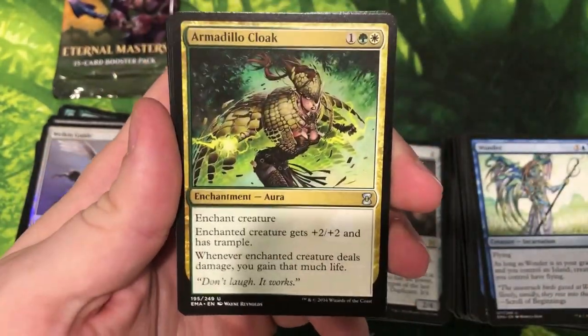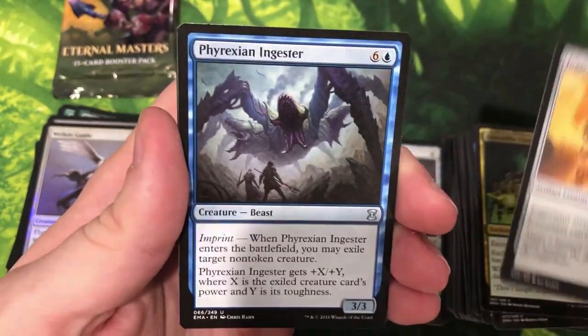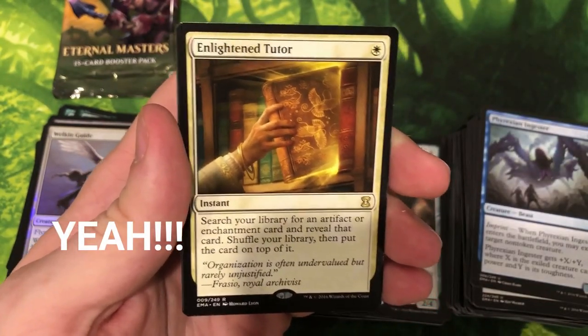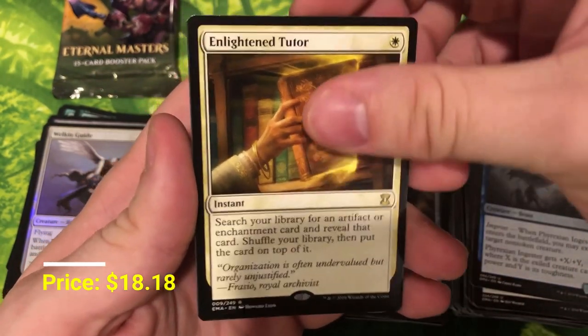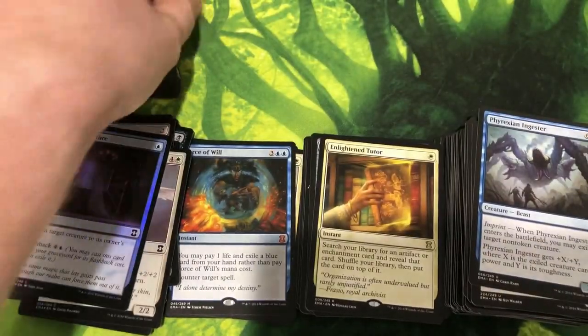Armadillo Cloak — that's a classic. Juggernaut, Phyrexian Ingester, and an Enlightened Tutor — I was wrong, there was another good rare. Forgot that we had Enlightened, Mystical, and Vampiric Tutor — which is a mythic. Silent Departure. Man, this has been a really good box.